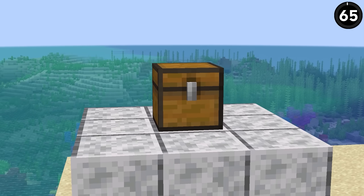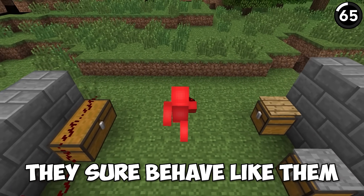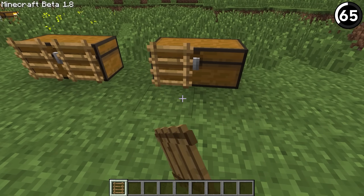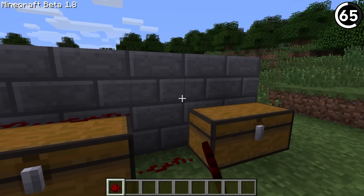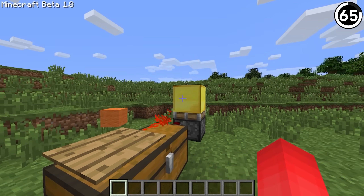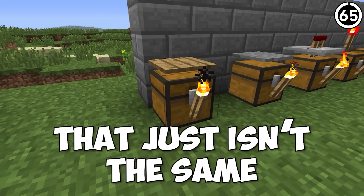Although chests aren't currently a full block, in old versions they sure behaved like them. That's why we were able to place things like torches, rails, and even ladders on top of chests. While I understand why some of this got patched out, it is unfortunate that we can't run redstone machinery over top of these — that might've made for some cool compact designs. You can pull these off nowadays using update suppression, but let's be honest, that just isn't the same.